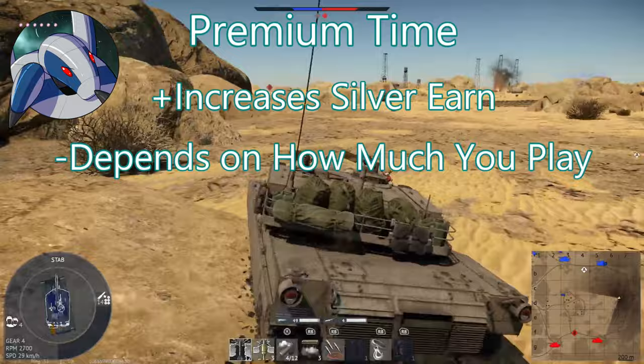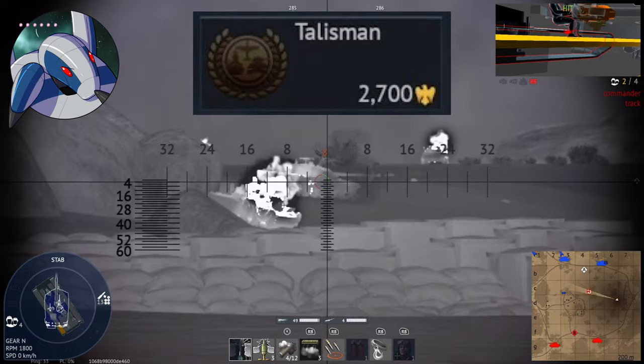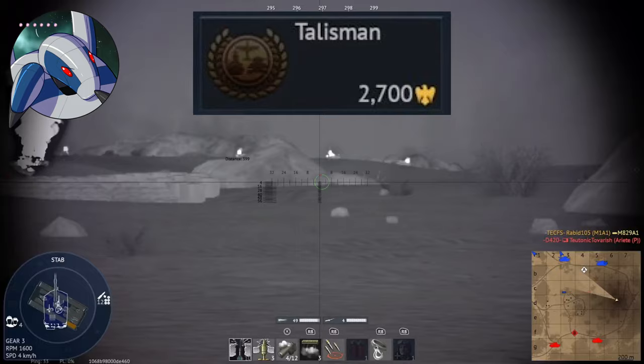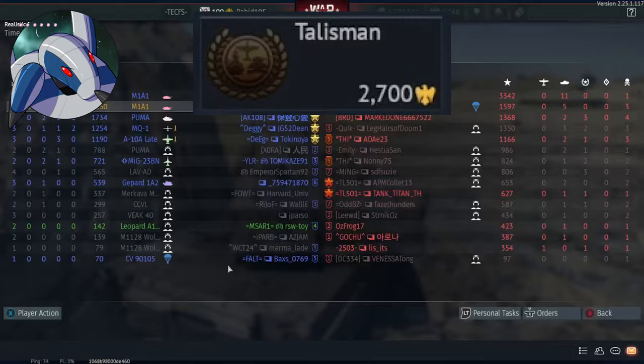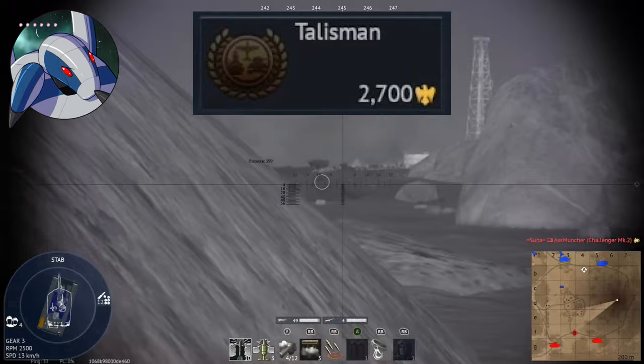Another tool to speed up the grind is talismans — an upgrade for any tank that noticeably increases RP earnings. They're generally bought for golden eagles, though sometimes from crates. Importantly, when the game does half-off sales this includes talismans, so if you have a vehicle you want to talisman, holding off for a summer, winter, or holiday sale to get half off is pretty nice.